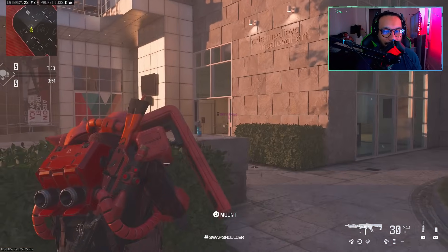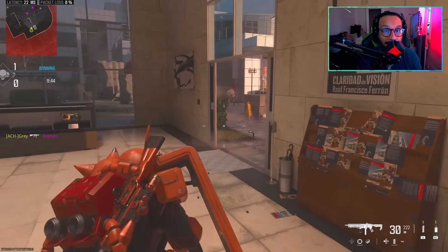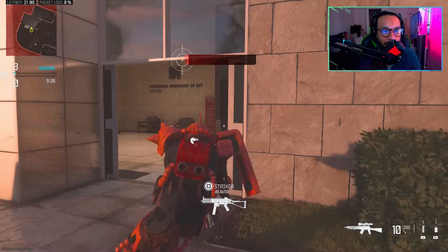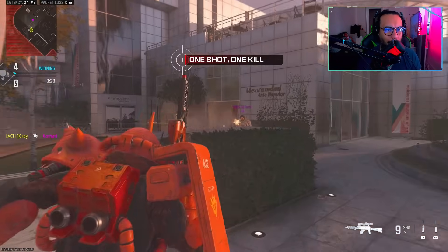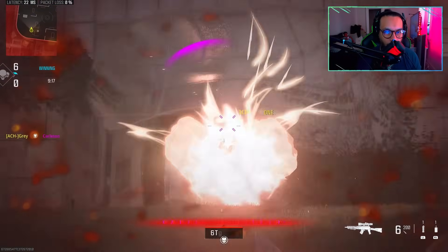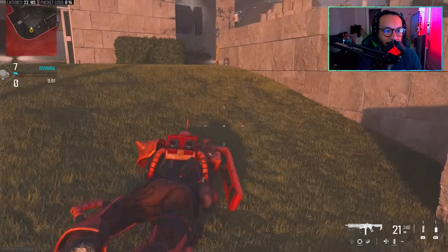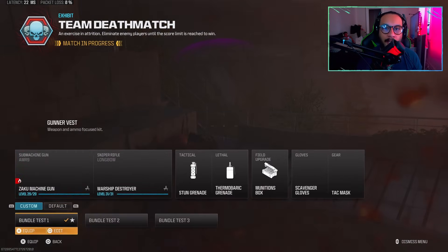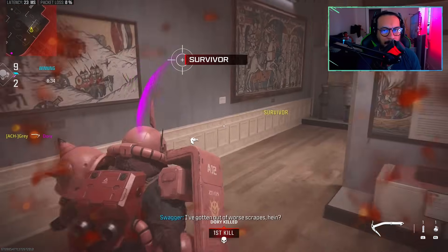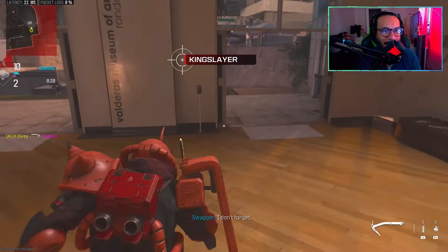Look at this thing — the dismemberment or death effect is really cool. That's with the AMR; let's see if I can get a quick scope. Very nice. It's pretty cool, not too bad. Let's take a look at the pickaxe as well — switching to it. That's really cool, that is such a great effect.